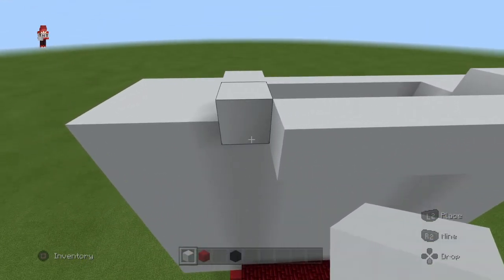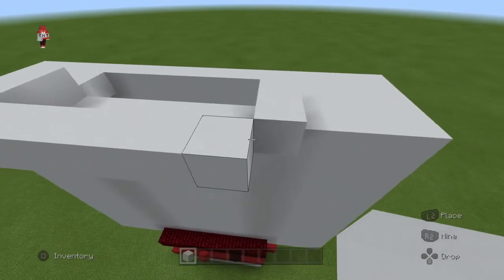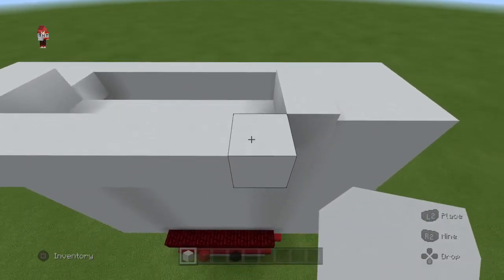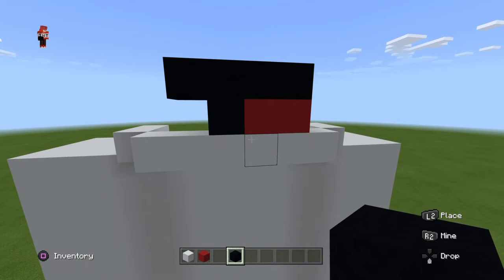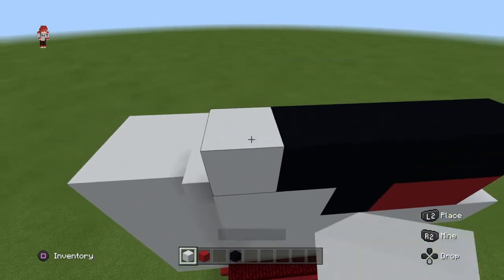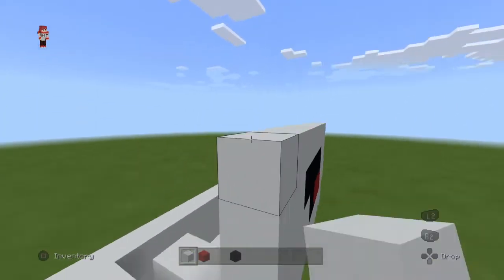Now we're going to make his mouth - he has a little skeppy-style mouth, just a little different. Go to the corner that you broke, go to that row, go up, skip that block, place two red and a black, then four black up top. Just like that. Then you want to surround it with white. If you go to the corner and go up by one, you can fill the rest in.